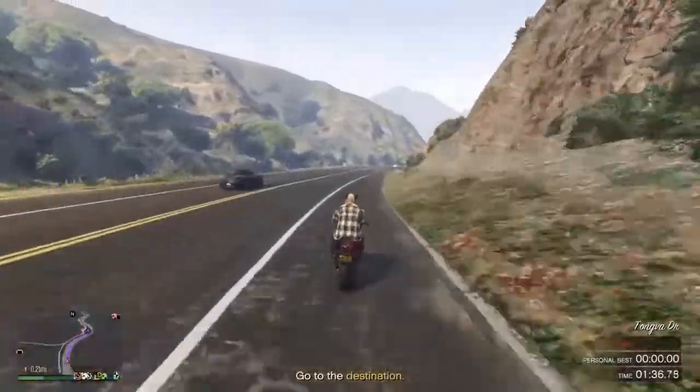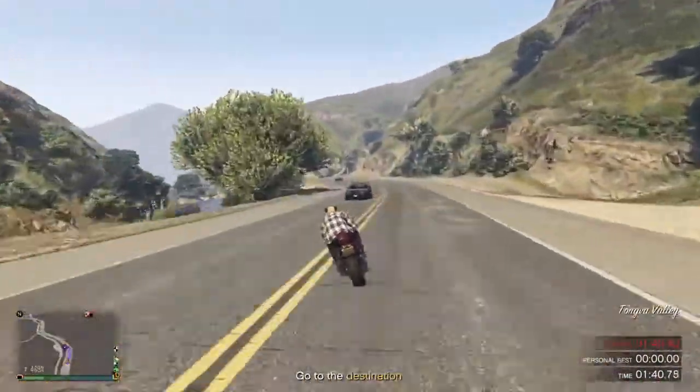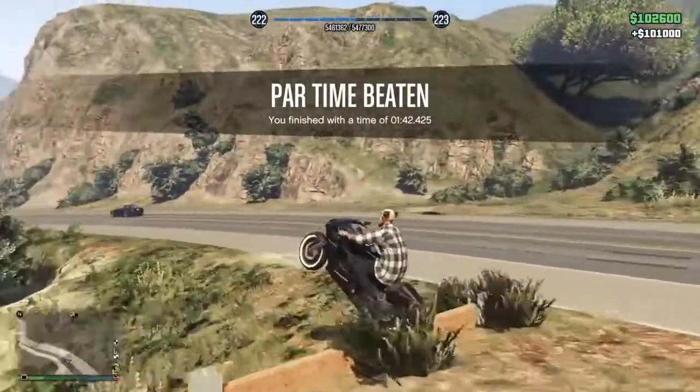If you make it at this point you are pretty much good — all you gotta do is simply follow the road, make sure you don't get hit by a car, and simply hop into the end circle which is on the left side. And boom, just like that, 100k added to your bank account — super easy, anybody can do it.